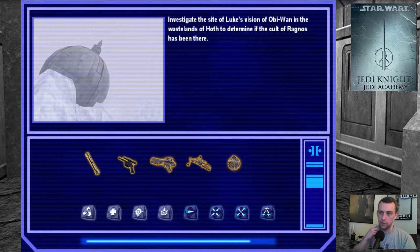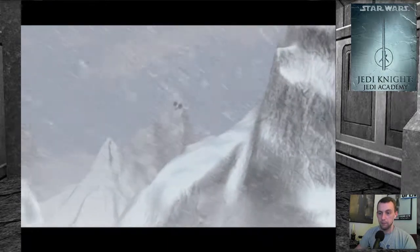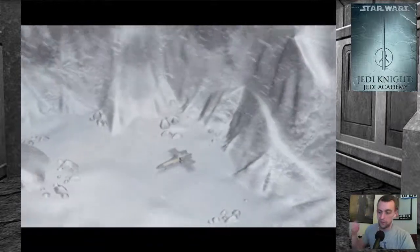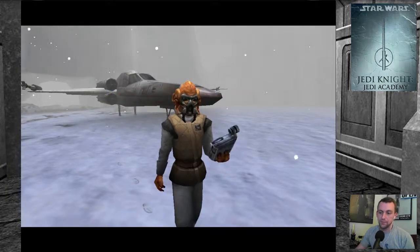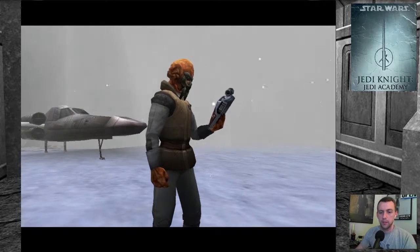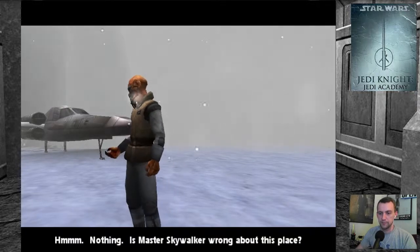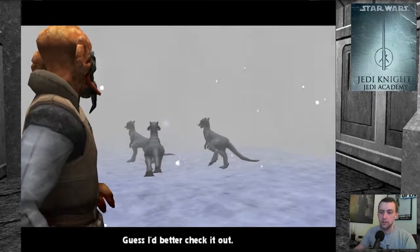The sight of Luke's vision of Obi-Wan. That's loud and going to get me monetized if I don't break it up with my own voice. So, different kind of X-Wing - that looks very similar to the ones in the new movies. I wonder if maybe they took inspiration from that. We got a different outfit now, which would make sense. What's that noise? The other X-Wings are still split up. Is Master Skywalker wrong about this place? Surely the snow isn't hitting that hard. It's Tauntauns - sweet! I guess I'd better check it out.